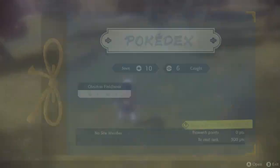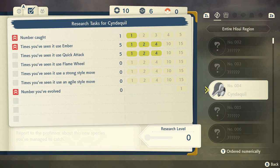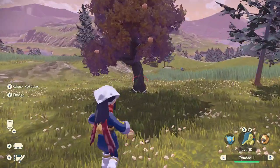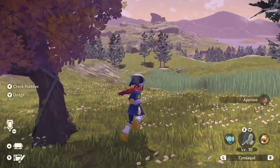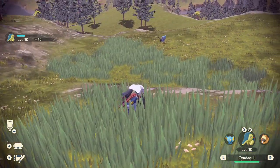Multitasking is easy. If we look at Cyndaquil, we've seen it use Ember and Quick Attack quite a few times. This amounts to enough points — 8, 10, 11. But we haven't seen its full potential — for example we haven't seen it use Flame Wheel or strong style moves.